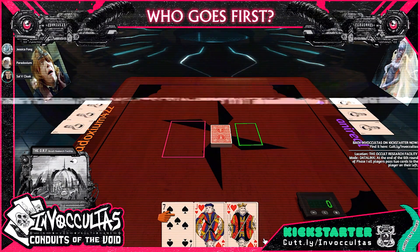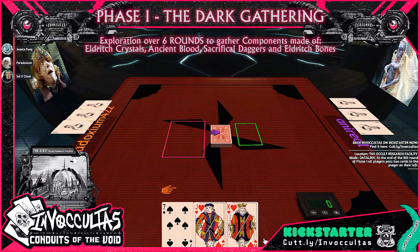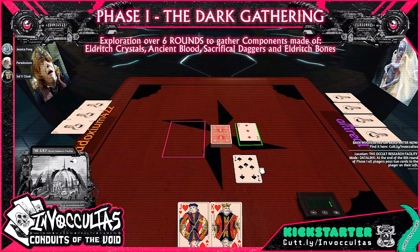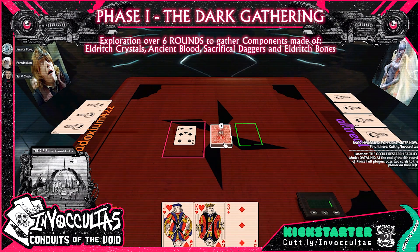Jessica will gladly go first. She's going to pull the top card off the deck and flip it into the explored area. She doesn't want that three. She picks up a card and ends her turn. Now it's my turn — we are on round one. It's a three of Eldritch Crystals. I will use my seven of Eldritch Daggers to keep it in flavor, take that card, and draw.